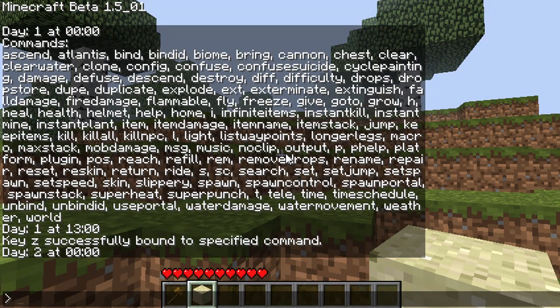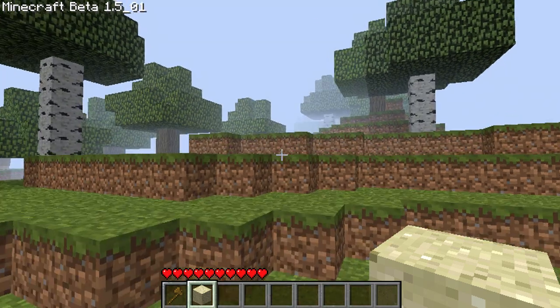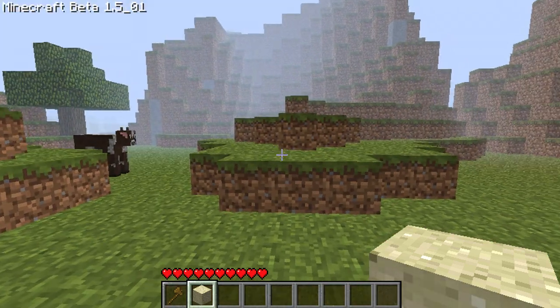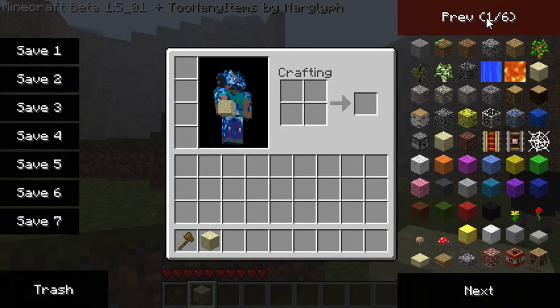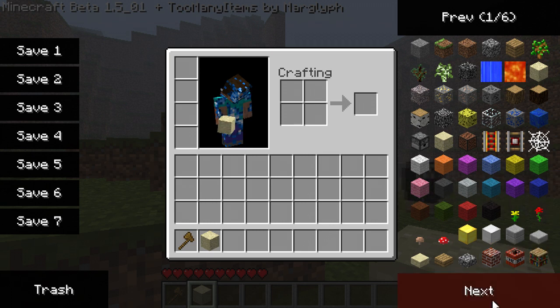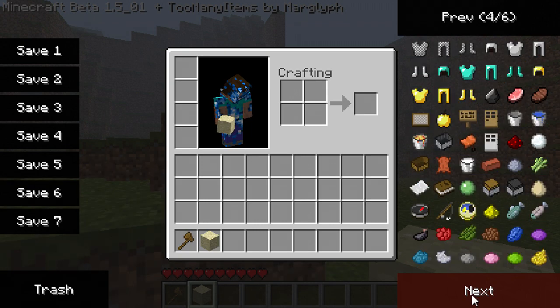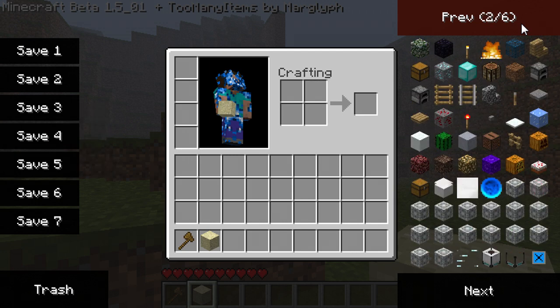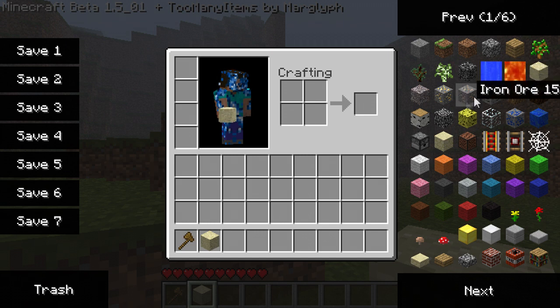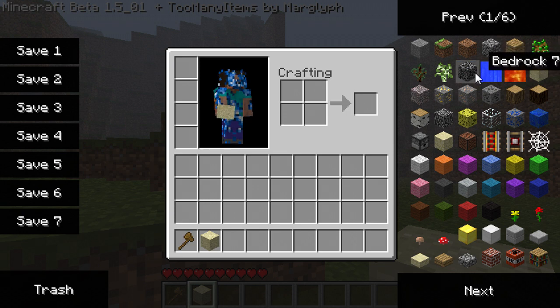A lot of the Single Player Commands will take far too long to show you all of it, and I will be using a lot of the commands during my episodes so I won't bother showing you guys too much. The second mod is Too Many Items, which again I'll be showing a lot throughout the episode. But this is basically an in-game inventory editor — it shows all of the blocks and items, including modded ones. This is useful as INVedit, which I used to use, often doesn't show you pictures of modded items.